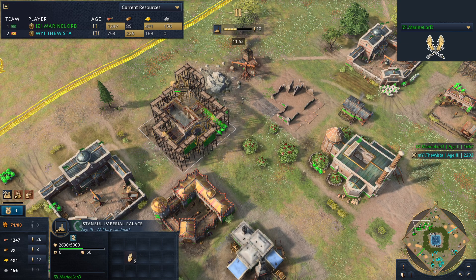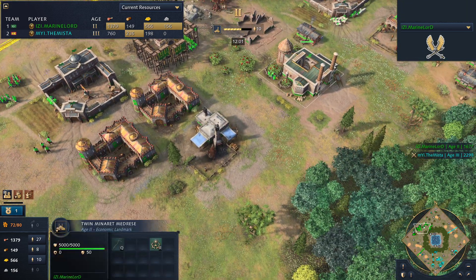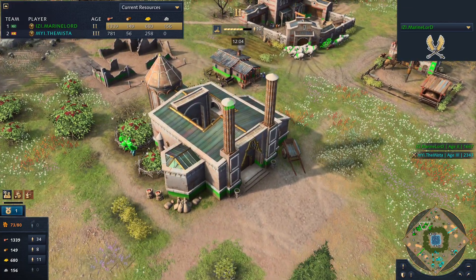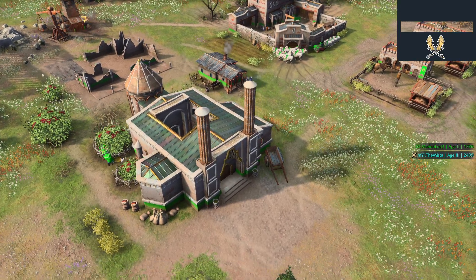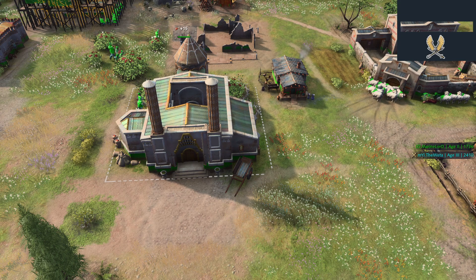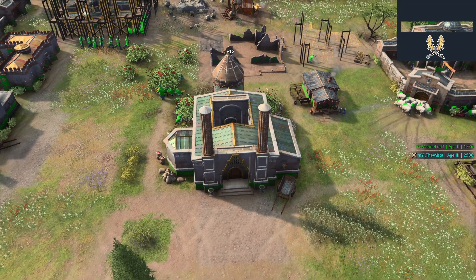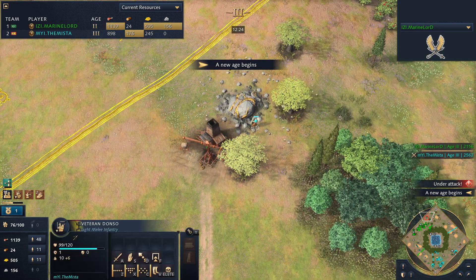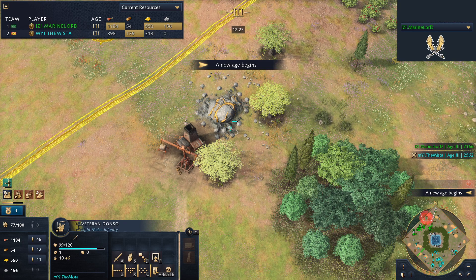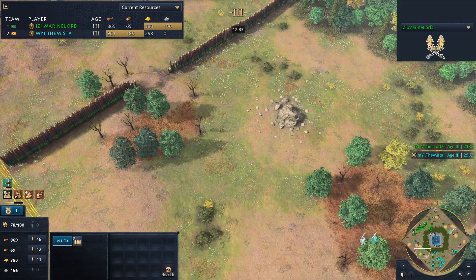The Istanbul Imperial Palace is going to take Marine Lord up to the Castle Age. It doubles the Imperial Council experience around the landmark and increases the Vizier Point limit by plus two. Both players are now in the Castle Age. The Mister is walling up the right side, Marine Lord is walling up the west, though that side is open. Neither player has gone to the middle yet.